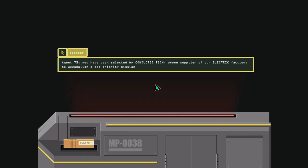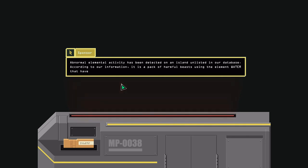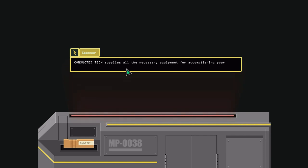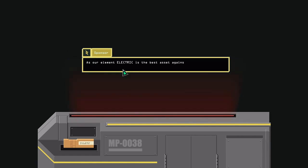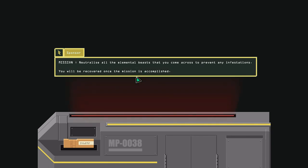Agent 73, you have been selected by Conductor Tech, drone supplier of an electric faction, to accomplish a top priority mission. Abnormal elemental activity has been detected on an island unlisted in our database. According to our information, it is a pack of harmful beasts using the element water that have invaded the island to establish their burrow there. Conductor Tech supplies all the necessary equipment. This equipment uses the element electric, emblem of our faction. As element electric is the best asset against the element water, the mission should go smoothly. Mission: neutralize all the elemental beasts you come across to prevent any infestations. You will be recovered once the mission is accomplished.